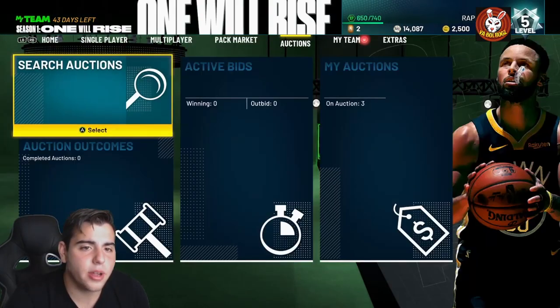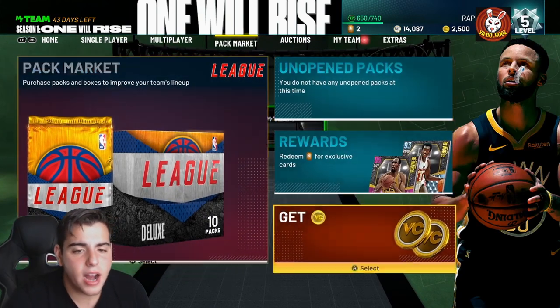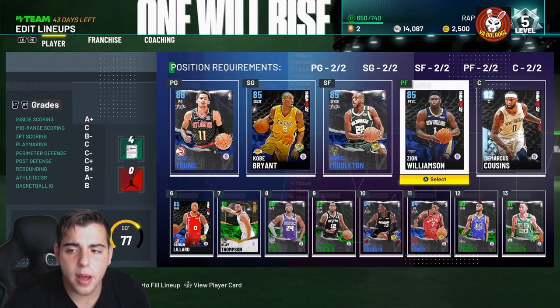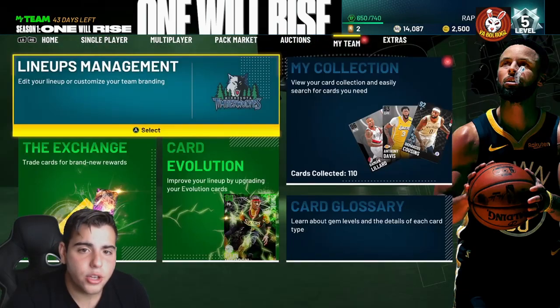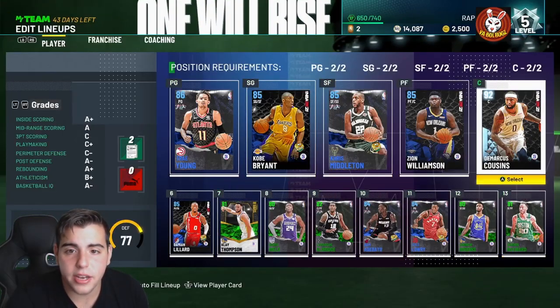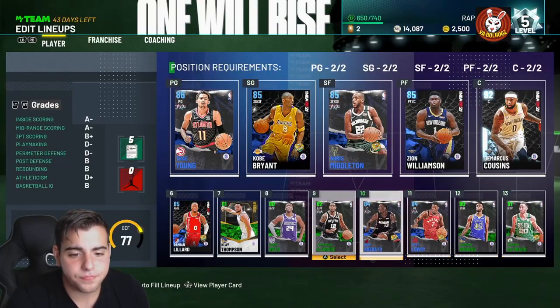When you first enter, you get the starter pack. Do not pick Allen Iverson — I think he's terrible. Pick either Melo, Shaq, or KG; you're going to want a big man. This is my starting squad to start off the year — we got a 92 Boogie Cousins in a pack, which is a huge W.